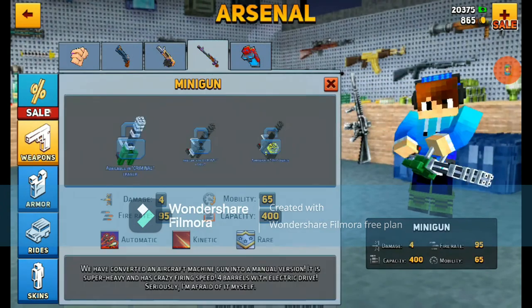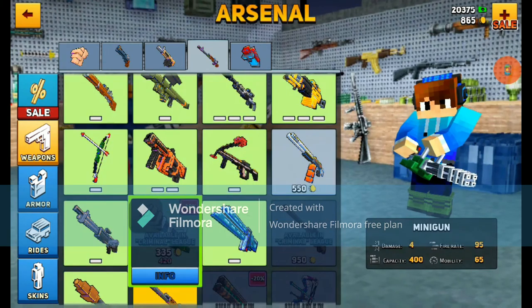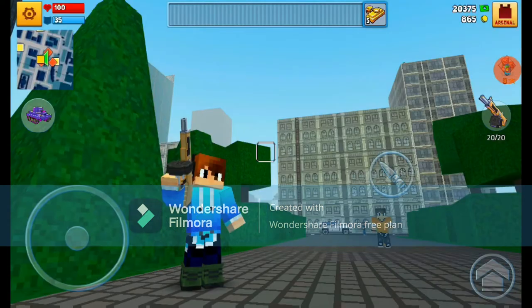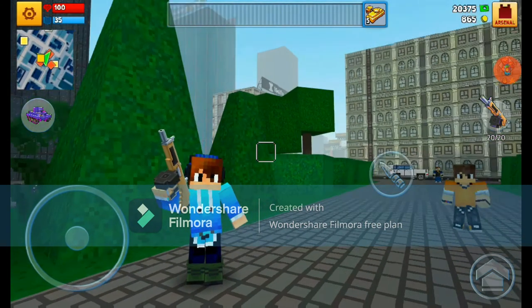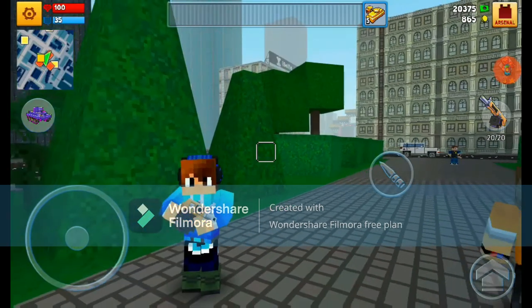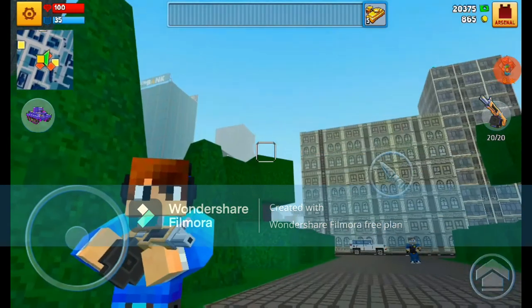The extra fire rate from army boots is just borderline overpowered. Imagine combining it with the fully upgraded minigun — that would just be insane. Army boots are the best boots in the game, better than any other pair. Use them as your main set of boots.